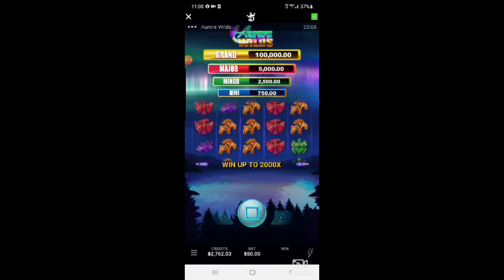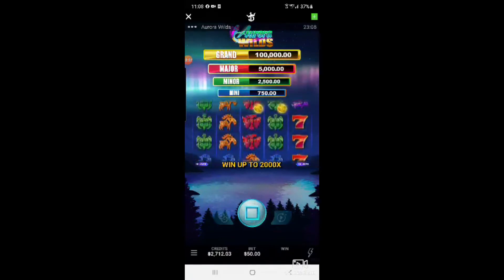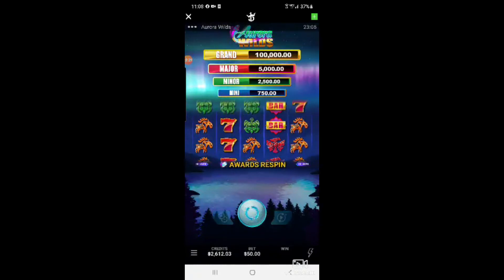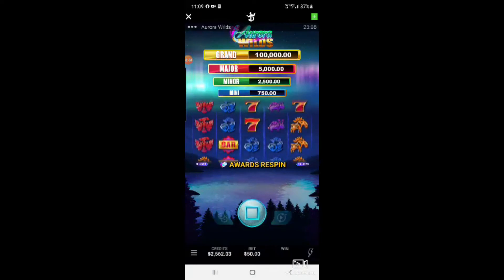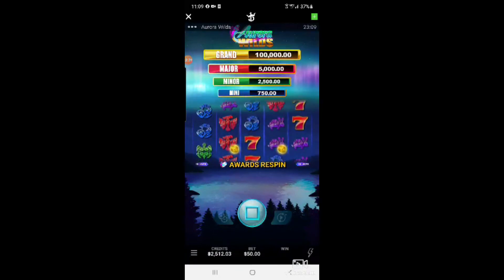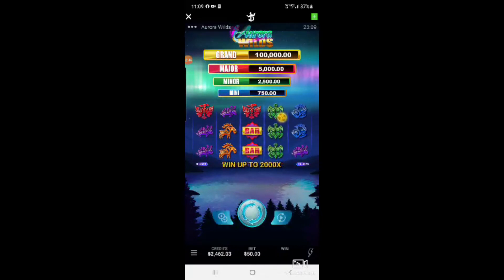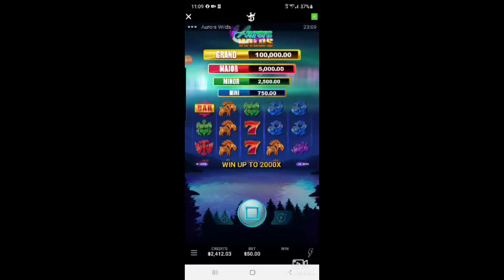We're down to $2,700 playing Aurora Wilds — it doesn't have the fancy people dressed up dancing around like in Wizard of Oz, where they sing and dance and spin in the bonus. Even some of the dragon games — the dragons come out and fly across the screen. Here we have exploding coins coming from who knows where.